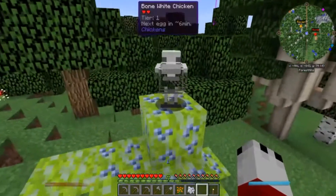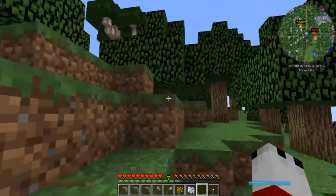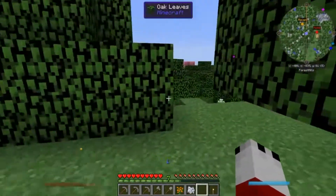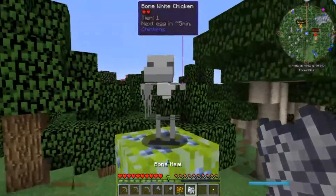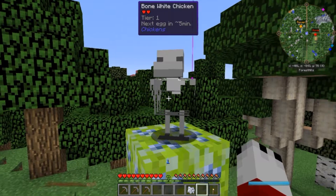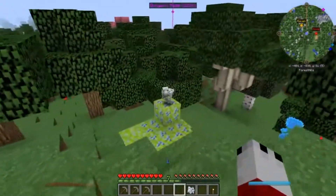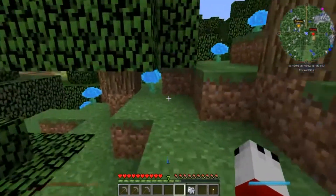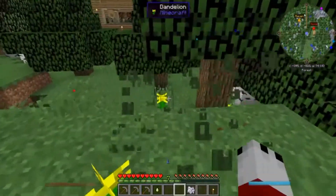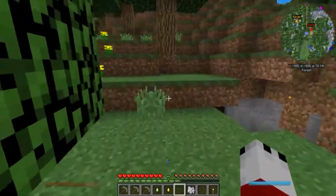First of all, what we're going to try to do is collect these chickens. This is a pretty cool mod known as 'Chickens.' You can keep harvesting them — keep feeding them and they keep breeding with other kinds of chickens. This is the bone white chicken. If he breeds with another one, they can start upgrading in their tiers, which is pretty cool. You get to like a diamond tier and they'll start pooping out diamonds. Right now it pooped out bone meal. Essentially you keep leveling them up — it's a way of getting resources through chickens, which is pretty sick.